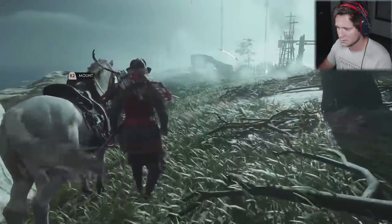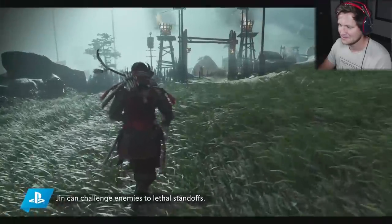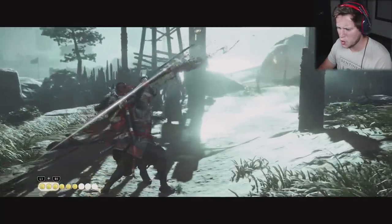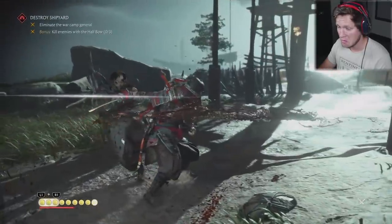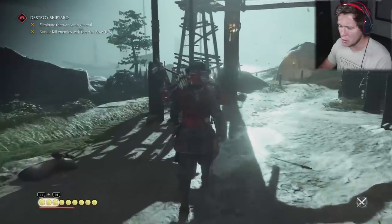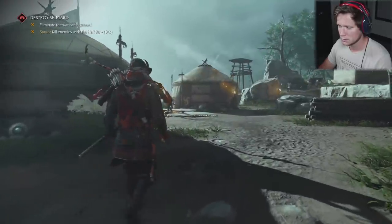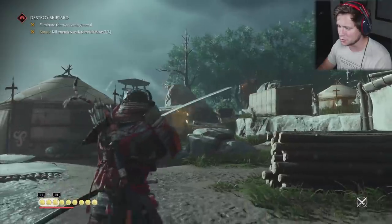If you've ever seen a samurai movie, you know what to expect — two warriors sizing each other up, waiting for the other to make the first move. Standoffs. Well, let's get after it. That's a lot of blood — a lot of squirting blood. Looks like we've got a bow and arrow on our back too, which is pretty cool. As you can see, the Mongols are everywhere on this island. For Jin to succeed, he has to use real skillful precision — no wasted energy, every strike must count.